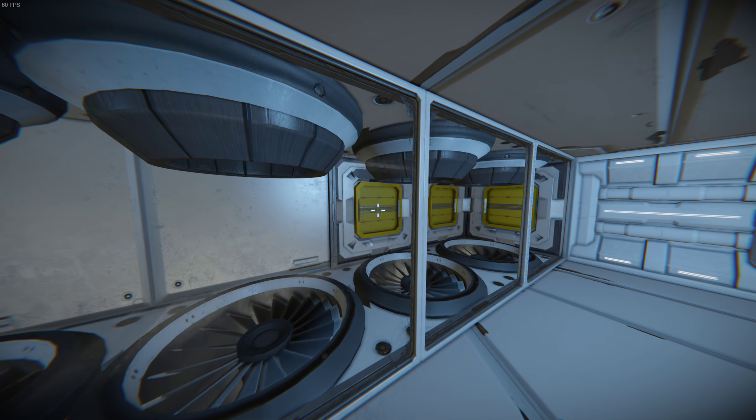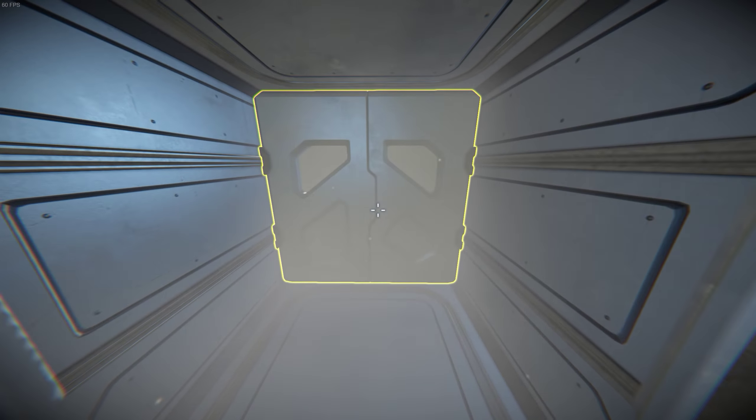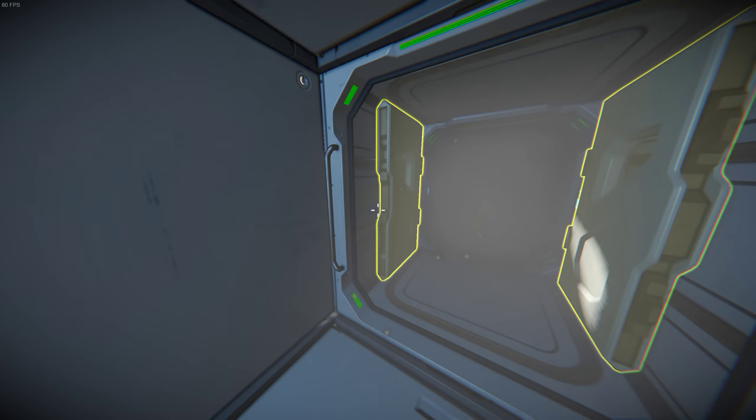At the very end on the left side are some helicarrier thrusters, stacked as usual, with another airlock to get out. Let's quickly show you the bridge and that will wrap it up.